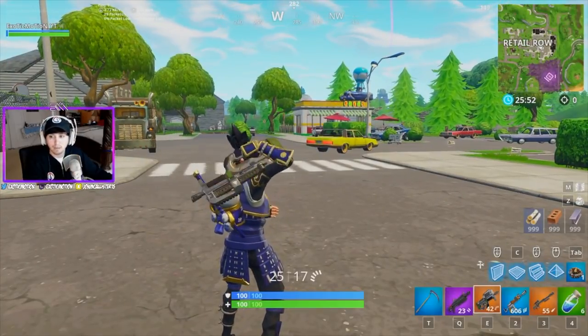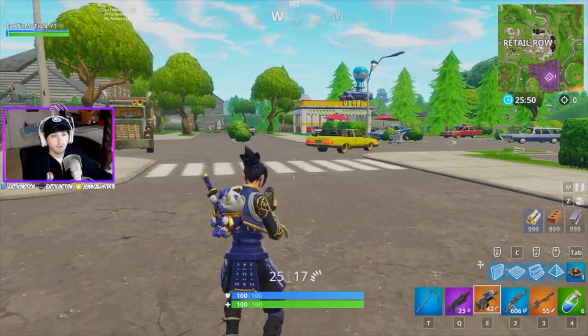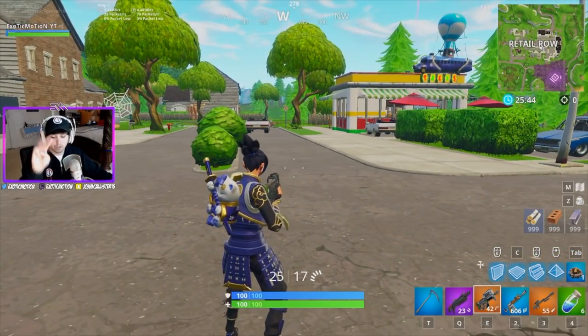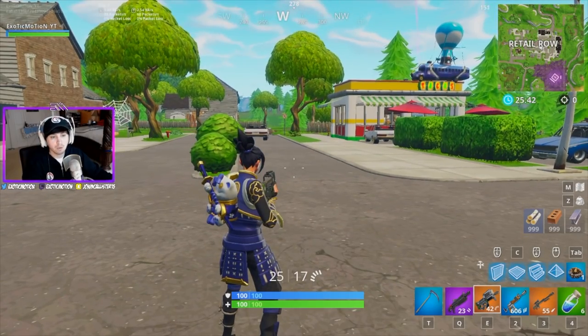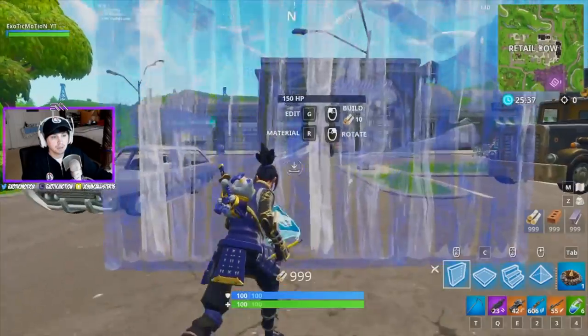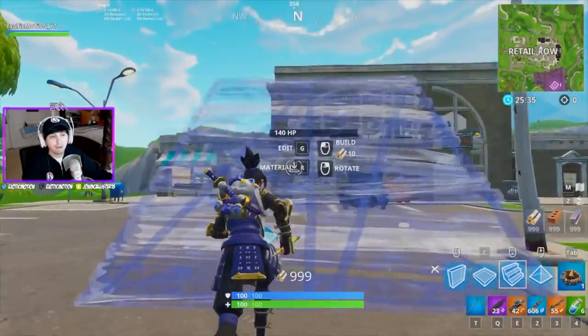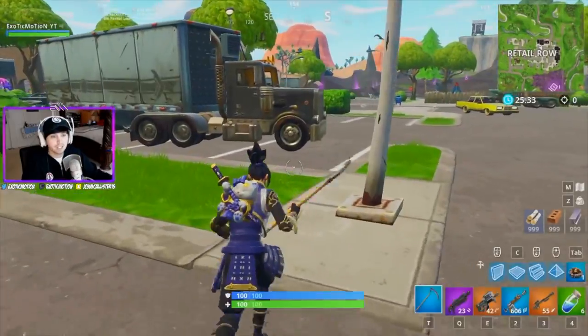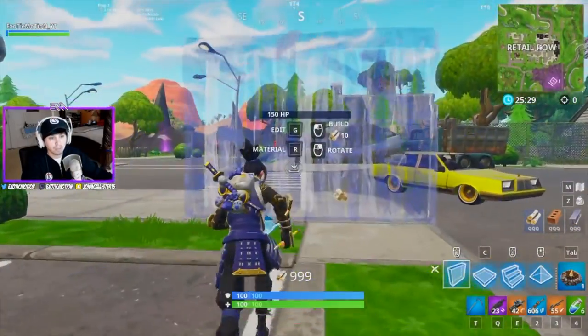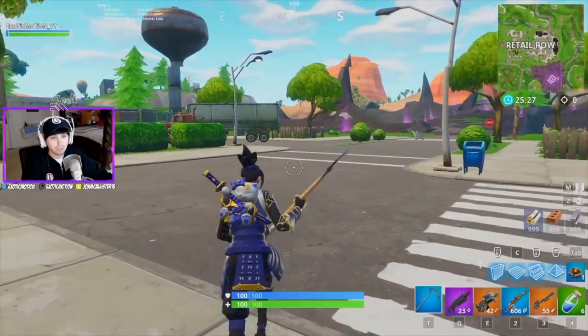Look at how quick you can switch — you can also run forward and do everything simultaneously, as long as you're using these three fingers. That's why some people like doing that for building too, so they can open up their mats and build at the same time. But I have my building mats on my mouse. A lot of people have their double pump set up to switch through weapons like that, but I'm used to Q and E as my shotgun and SMG follow-up.